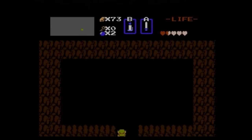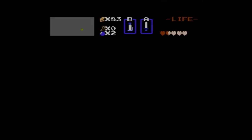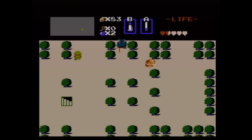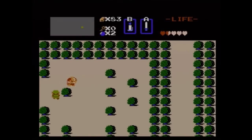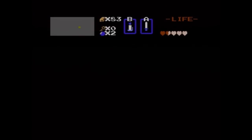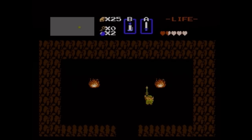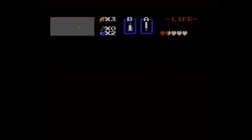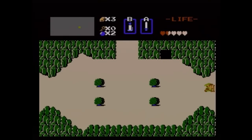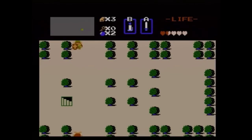Over here, another secret rupee location. We only need 7 rupees to get the arrows, but might as well. There's 10, so now we can go up and get the arrows. I know these videos might be a little boring just because I'm getting all the items before I try any dungeons. If you play this game, you really want to do this — you get all the items, then you can just go dungeon after dungeon without worrying about what items or weapons you need, because you already have them.